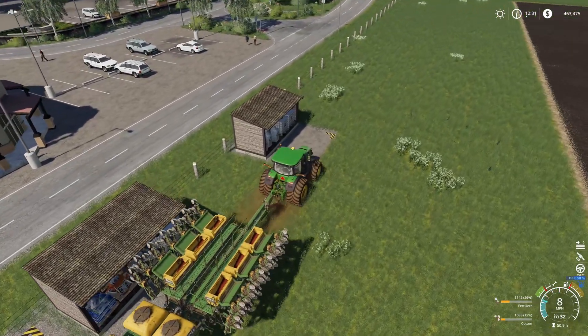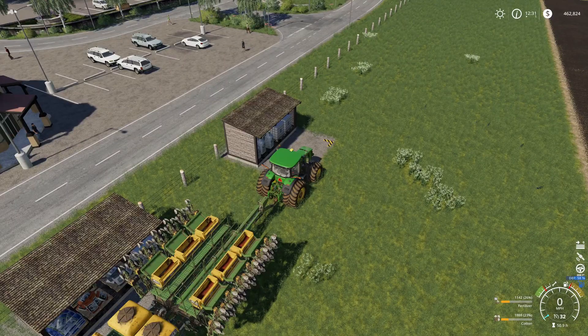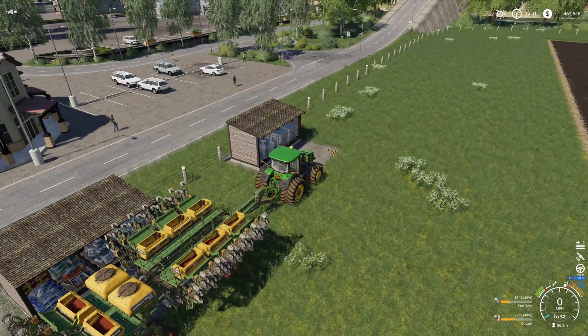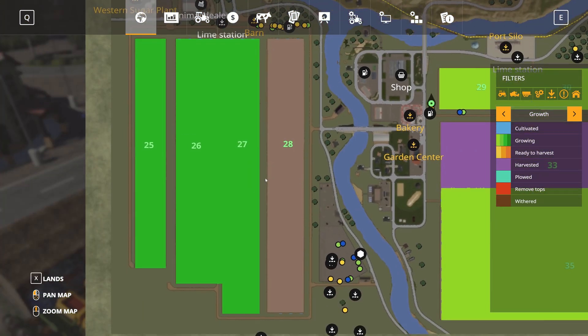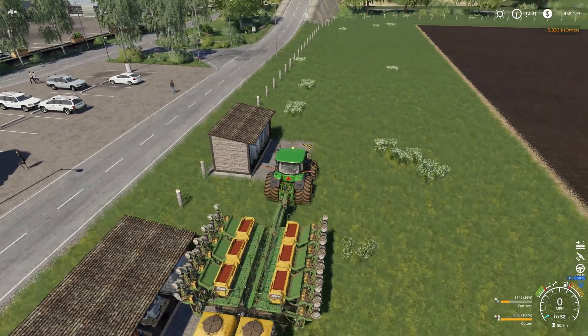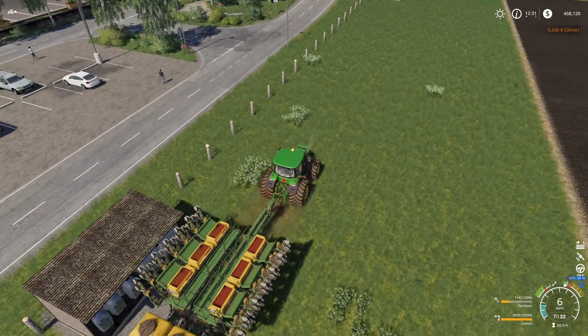We're going to get definitely a lot more return on it when we get done. As for the west side, it's pretty much all set. The lower plateau — probably tomorrow morning those fields will be ready for harvest. Since it's midday today, we're at the third stage, and sometime in the morning we should be all set to harvest the sugar beet and get the cotton harvester up and going.